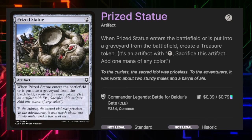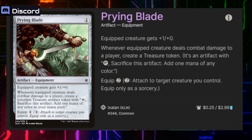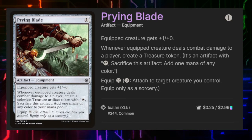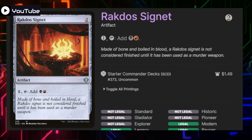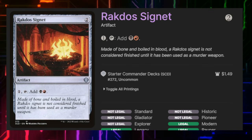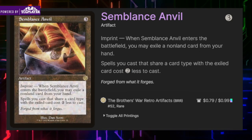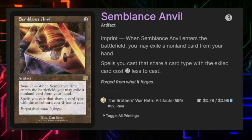Prize Statue gives us a treasure when it enters the battlefield and a treasure when it leaves the battlefield. Prying Blade gives an equipped creature +1/+0 for one mana with two to equip — if the equipped creature deals combat damage to a player we create a treasure token. Rakdos Signet costs two and we can pay one and tap it to generate one black and one red — just one of our ramp pieces.